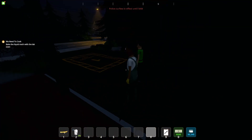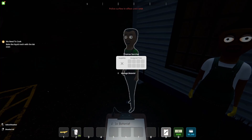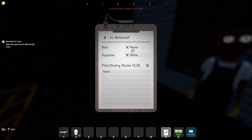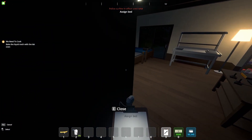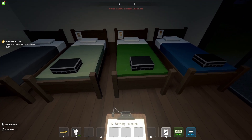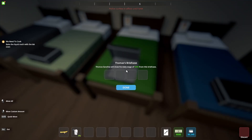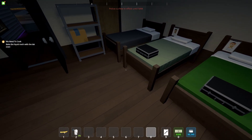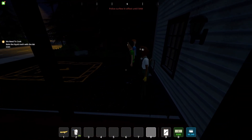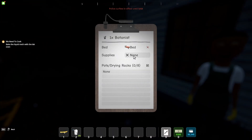You also want to make sure you have an empty bed for him. So if we go up to him and press E to manage him, first we want to click bed and then click on his bed right here. And don't forget to walk over and open the briefcase and just give him 200 bucks so he can work.